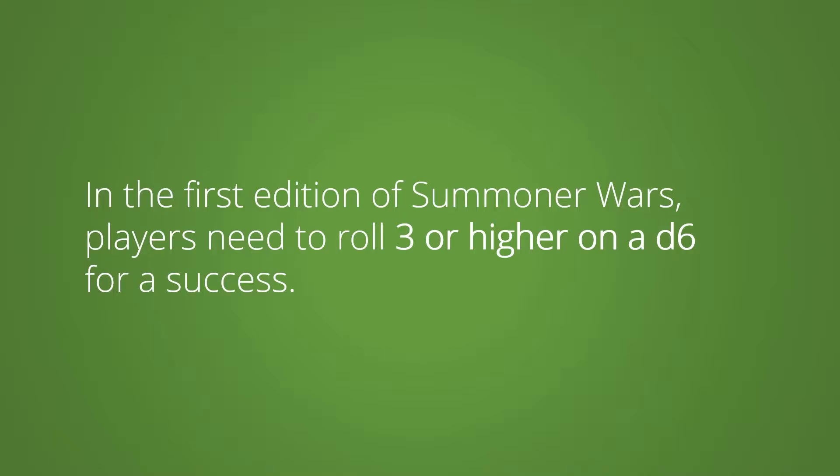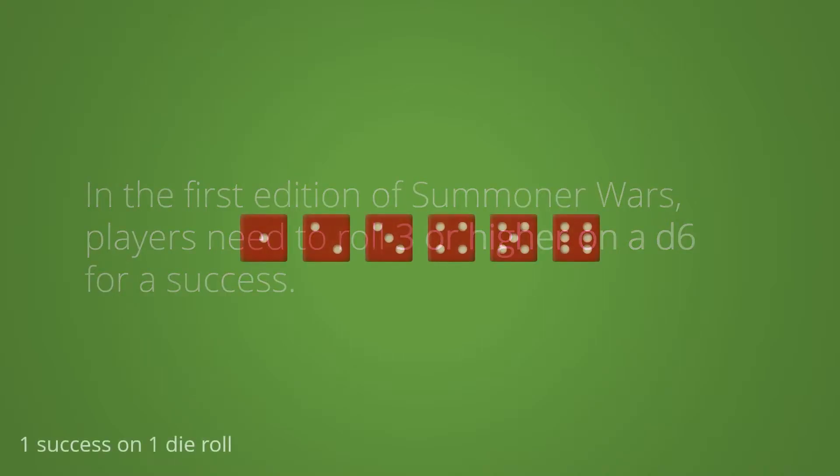Hey guys, so in this video I'm going to do a brief addendum to the balancing and probability video, and we're going to look specifically at die rolls. Nothing new here, just some fancy counting really. A lot of games have you roll dice and try to hit a certain number or higher to get successes. In Summoner Wars, for example, players need to roll a three or higher on a six-sided die to inflict a wound on an enemy. So let's look at what that means in terms of RNG.